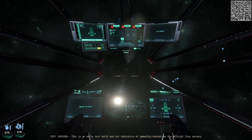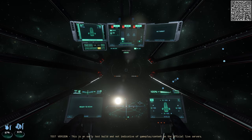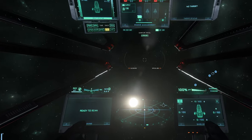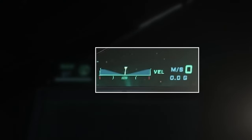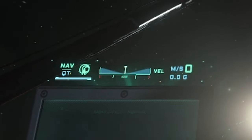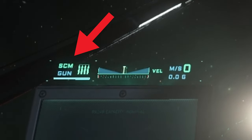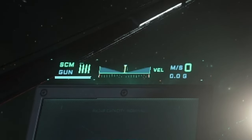One of the important things to note is what mode you are currently in. Are you in navigation mode or are you in SCM mode? In a lot of ships it's going to be on the left-hand side next to the velocity meter. If I change modes now, you will see I go from NAV quantum to SCM guns. By default, middle mouse button will still swap you through the sub-modes.